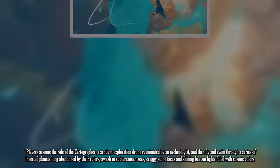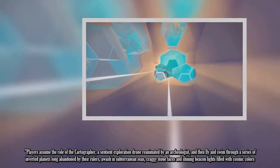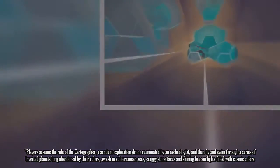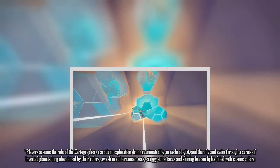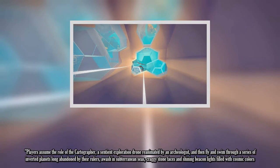Players assume the role of the Cartographer, a sentient exploration drone reanimated by an archaeologist, and then fly and swim through a series of inverted planets long abandoned by their rulers, awash in subterranean seas, craggy stone faces and shining beacon lights filled with cosmic colors.